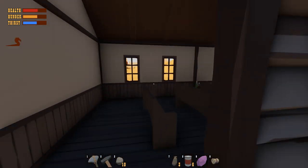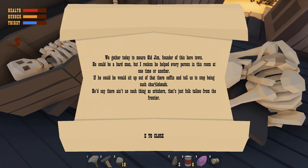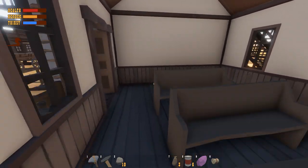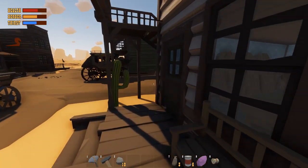Let's try not to step on the dead people because that might make too much noise. Opening doors makes noise too. We've got some skeletons — there's a eulogy here: 'We gather to mourn old Jim, founder of this here town. He could be a hard man but helped every person in this room. He'd say there ain't no such thing as creatures — that's just folk tales from the frontier.' Goodbye Jim and Father Bob.